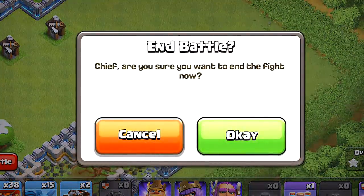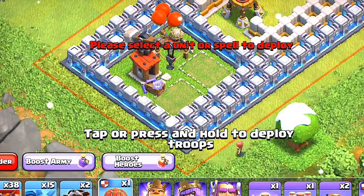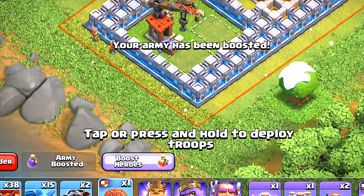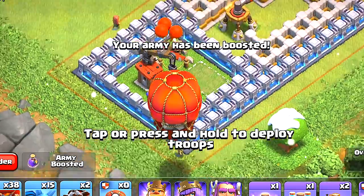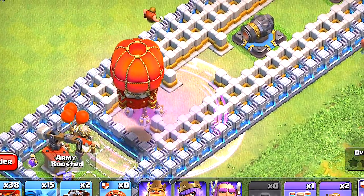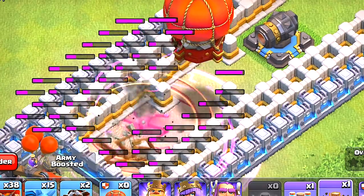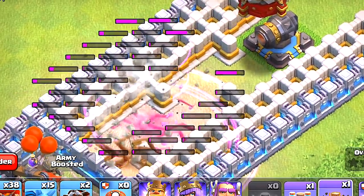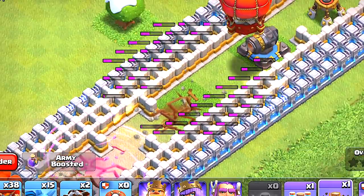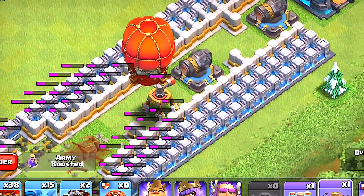We'll try it one last time and see if there's anything that's changed. Here we go — last one. I'm going to boost the army; it doesn't really do much but now it's boosted and ready for action. Maybe we could put — let's see if this does anything — put earthquake. Oh, so close! Look at that, I almost took it out. So you're going to need maybe two earthquake spells.